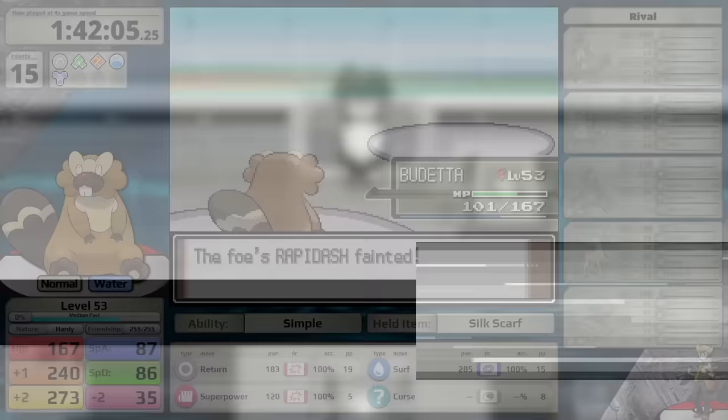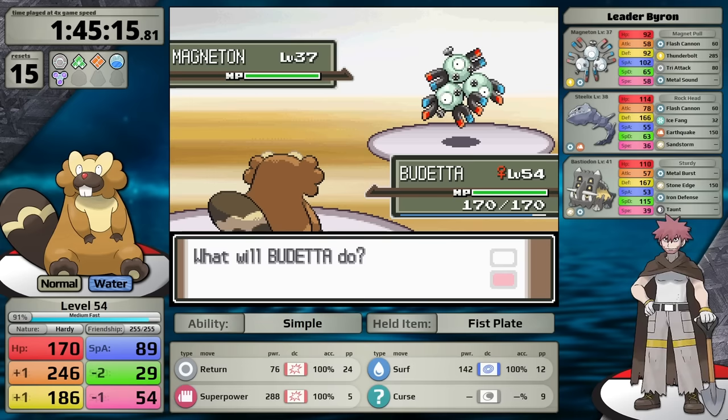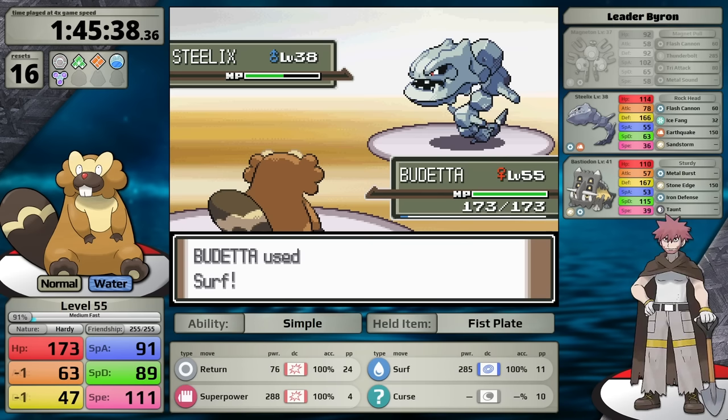Byron leads with Magneton, and it loves to use Metal Sound, which is not going to pair well with my Simple nature. I go for Curse to raise my attack, but then the Magneton outspeeds and one-shots Beaveral with Thunderbolt. So the right choice is to use Superpower on turn 1 to finish off the Magneton. This does lower my Attack and Defense, but I use Surf against the Steelix since it has lower Special Defense — I get the one-shot. Then Bastiodon comes out, and with super effective special damage Beaveral is still able to take the win.